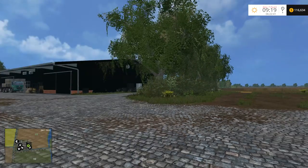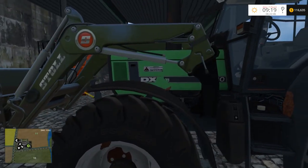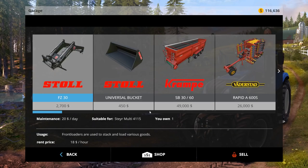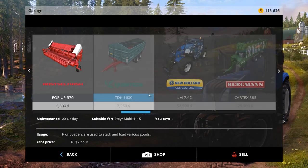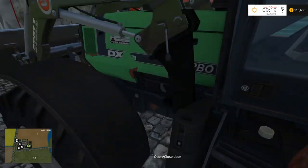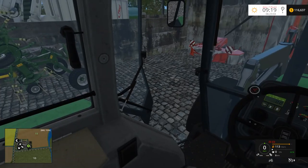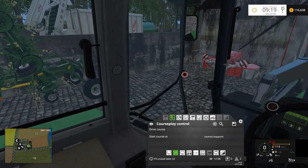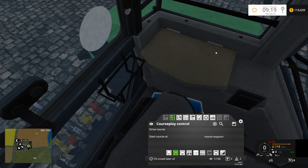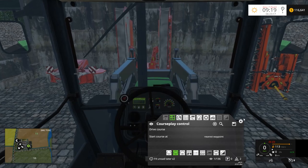Alright, let's grab our Deutzfahr. So as you can see, this is the Deutzfahr — it's not the 140, it's the 4.71. I put the front loader on it, basically. I put the front loader on it because there's a couple of times where having a front loader here would be helpful, and one of those times is right now.